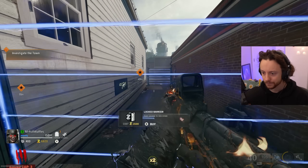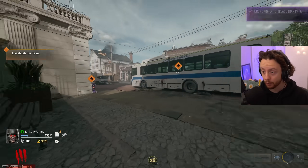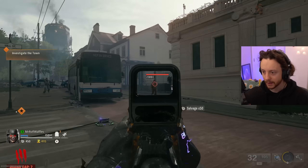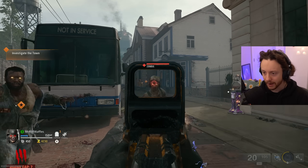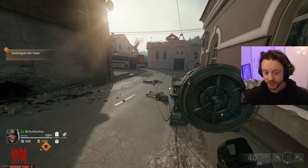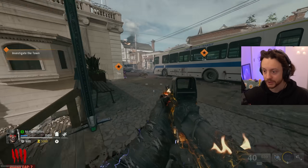I'm gonna open this door. It still says round cap three, still says investigate the town. My round cap is now round five, but I'm still restarting round three because I did the end of round three in the spawn and at that point I still had the cap on. It also has increased the amount of time between rounds. Round cap is now seven - it went from five to seven. So I guess it was round five for the first door down there, and round seven for this door.